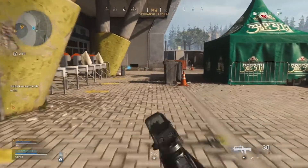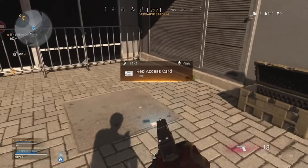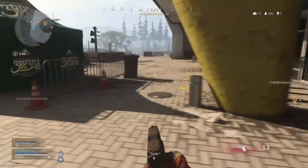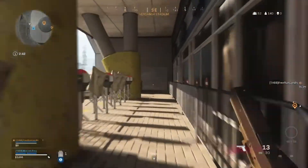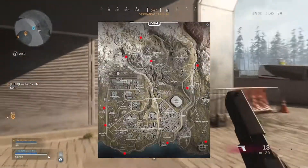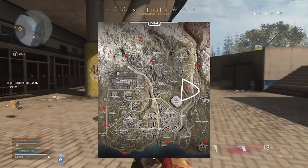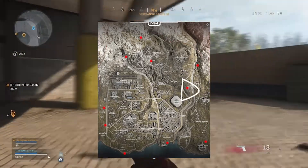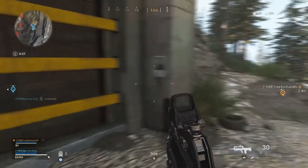We immediately went to a bunker literally like north east of the stadium. These boxes can be found in various locations on the map — I'll get a map up here — and the one we went to is here, sat like north east of the stadium.